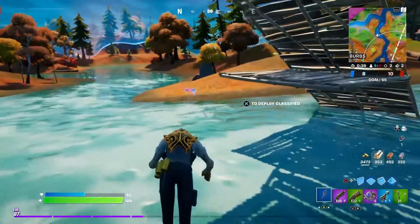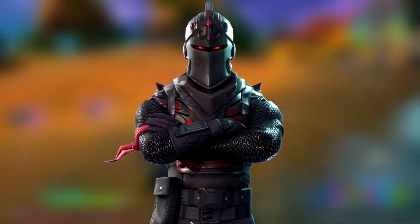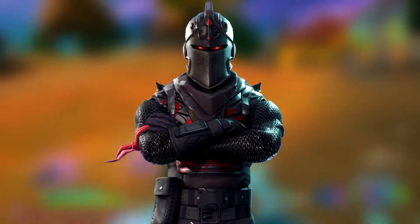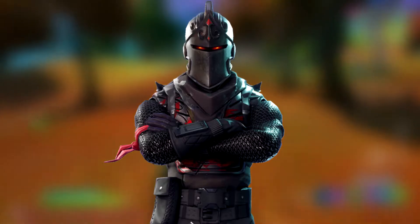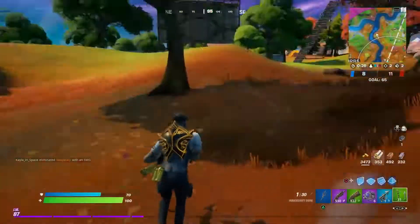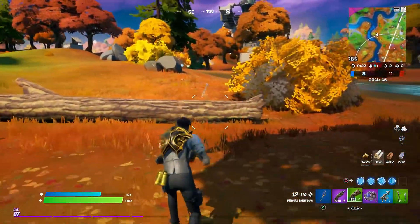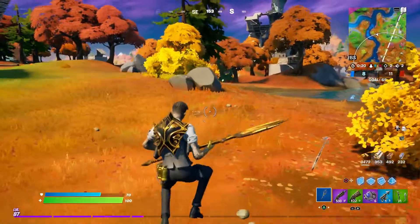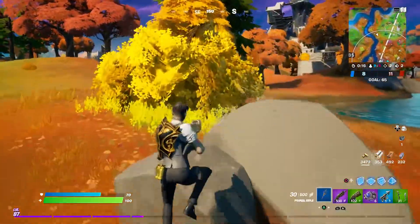In the number 3 spot, we have Black Knight. This is the OG top tier Fortnite battle pass skin, and it's definitely worth the hype — it's such an awesome skin. I just think the knight skins in Fortnite look so cool, and the Black Knight is no exception. In my opinion, it's probably one of the coolest ones, aside from maybe the Red Knight. And you've got to give Black Knight credit for being the OG.